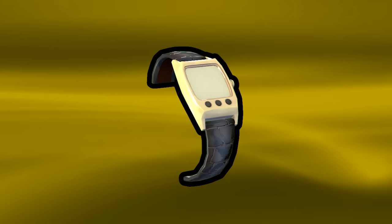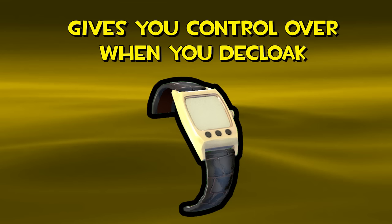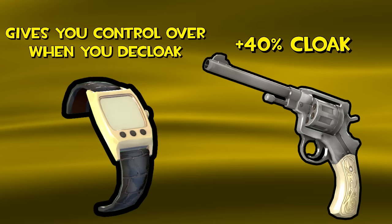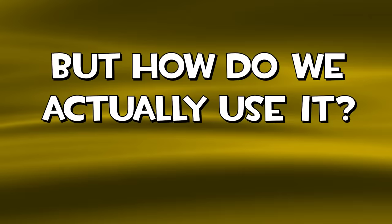To put it simply, the cloak and dagger's main strength is that it gives you more control over when you decloak, at the cost of mobility. Even the L'Etranger can't mitigate its downsides completely, though it does help.